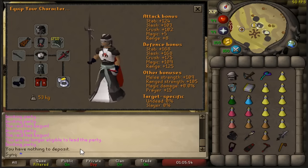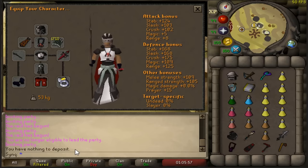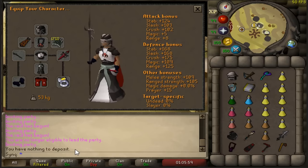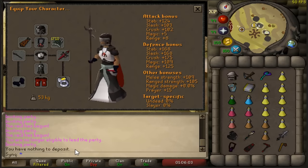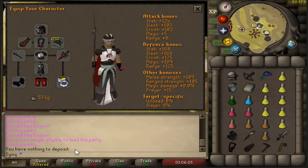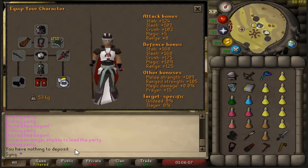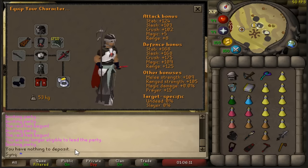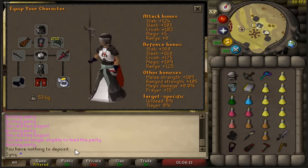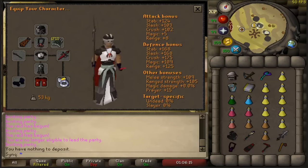This next setup is for solo raids using elite void or regular void. Because you're using void, you have fewer switches, which is a lot easier, and you have more brews. I'd highly recommend going with this if you don't have a lot of money — it's probably the cheapest setup when using elite or regular void.